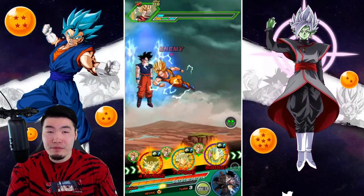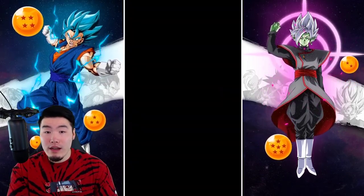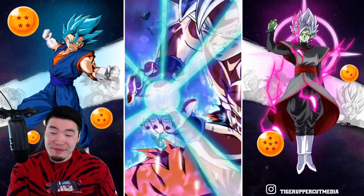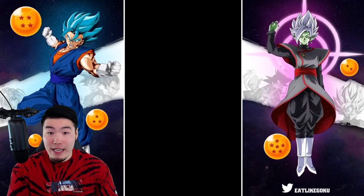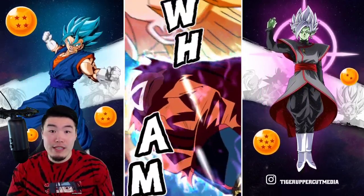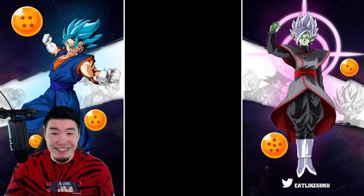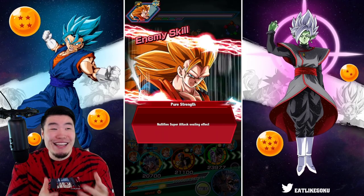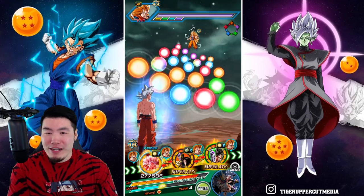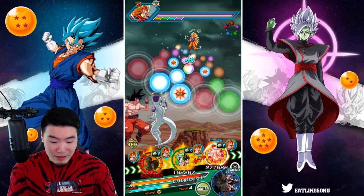That would have actually probably been over 12 million if I ran double Goku and Frieza, because for this team we have one Goku and Frieza lead and one LR UI Goku lead, so we lost about 7% for the leader skill. And maybe if we had the Taktian supporting with 50% attack as opposed to Roshi and Tien with 40%, it definitely would have been over 12 million. But that's nitpicking — that's so much damage. And we got the crit too, which would have hit for something like 13 million.